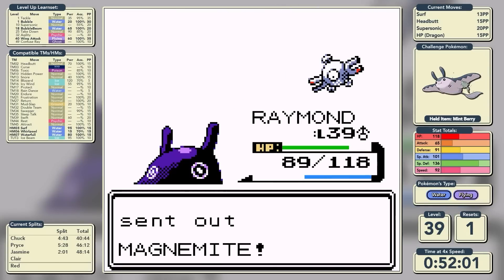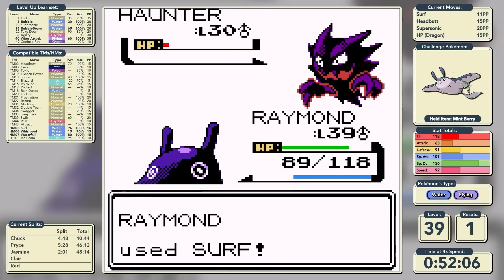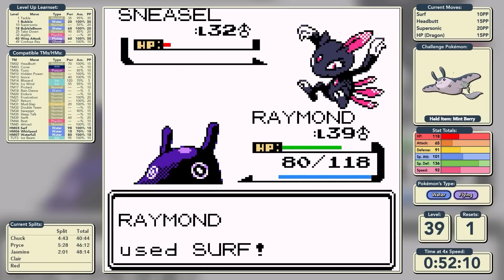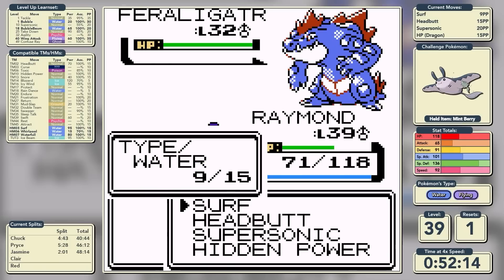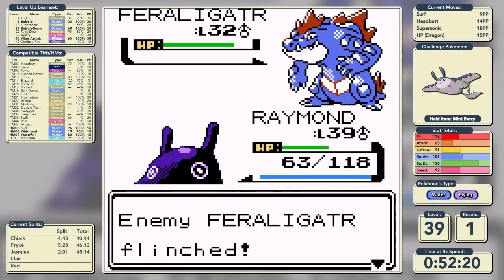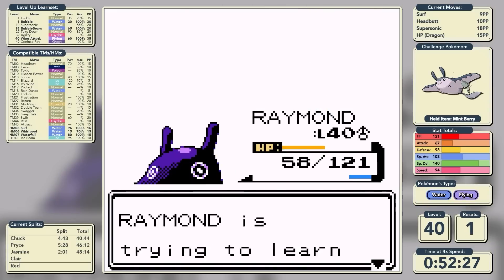We snap out of confusion for Magnemite and one-shot it. The same happens on Haunter. Sneasel comes out and to my surprise we didn't one-shot it - a little bit scary as it made me think Feraligatr could be more difficult than anticipated. We tried confusing Feraligatr but it had none of it, so we started Headbutting it instead. Fortunately it kept flinching, meaning we knocked it out without too much trouble.